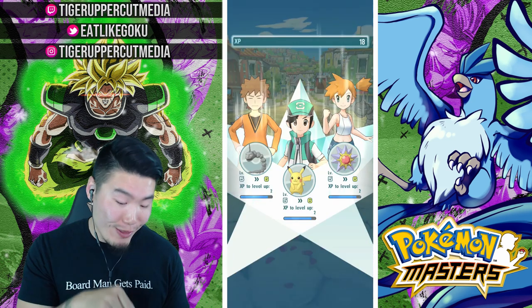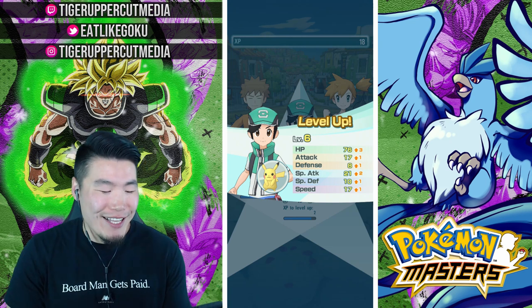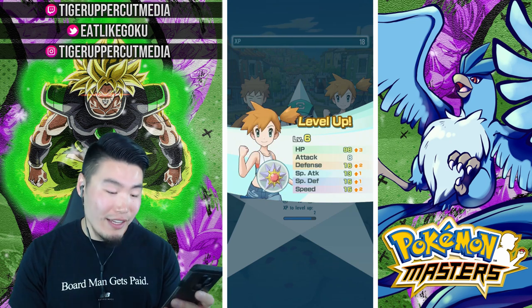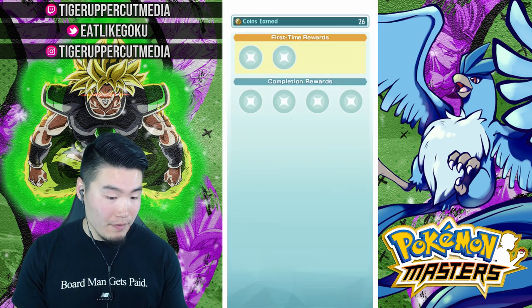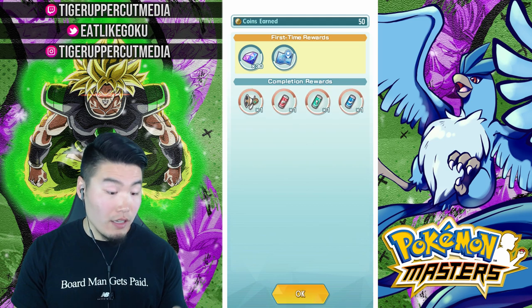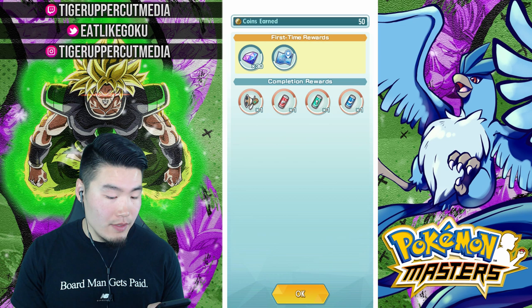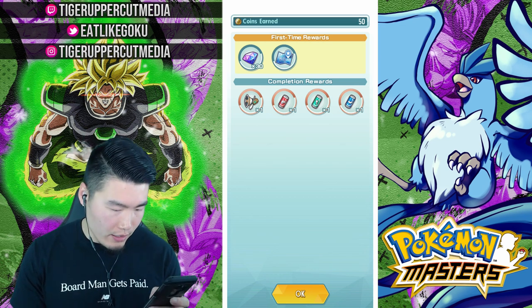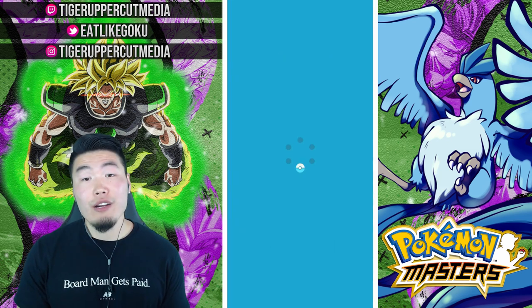We won — that could have been cleaner, but this is my first playthrough and first impressions. Pikachu leveled up, Brock and Onix leveled up, Starmie leveled up. We got some currency, another map, and some boost items — looks like more of the story is unlocked now.